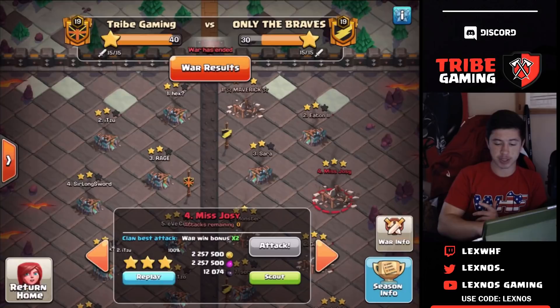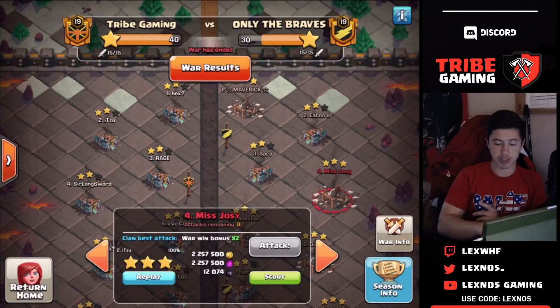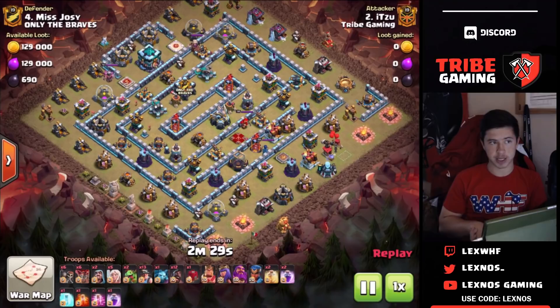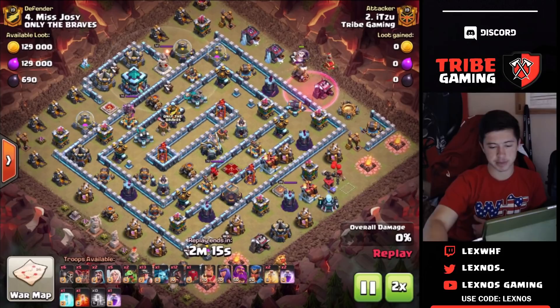Nice job there by him with the queen charge hybrid. Again guys, we're using queen charge hybrid on almost everything. The next attack is going to be by Itsu, coming in with the queen charge hybrid again. Everybody's using it, and Itsu is going to show you guys how to use it on one of these ugly-looking bases with the town hall way on the outside trying to bait some sort of queen walk, with these ugly rectangular shapes on the inside.